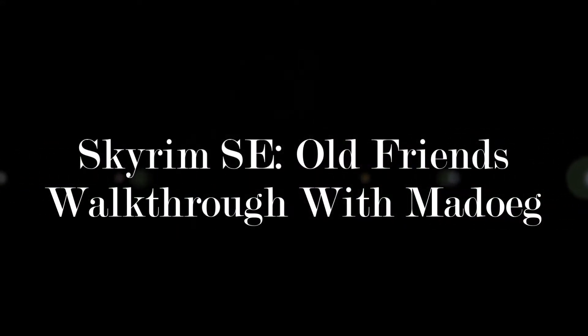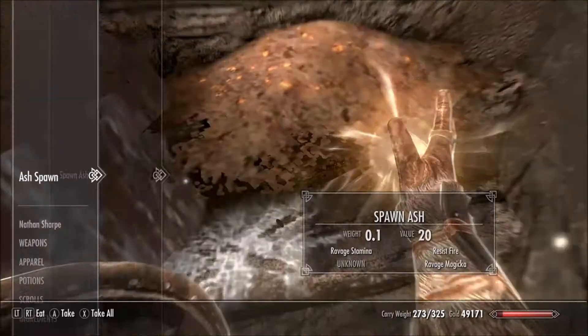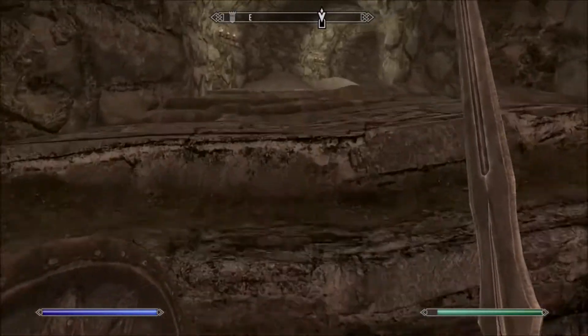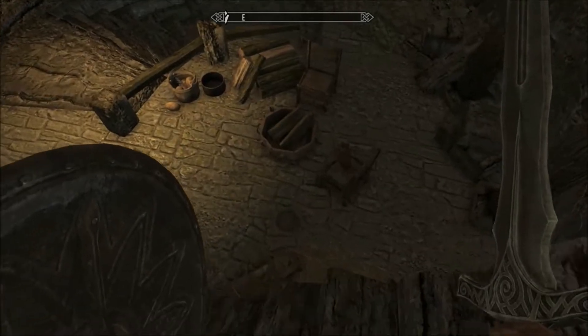Old friends walk through. So, you talk to Nelloth, he's gonna be like, go and take care of this chicky doodle named Idriari or whatever. Then you'll head over to High Point Tower, I believe the name is. Head inside, head down these stairs, grab a potion.